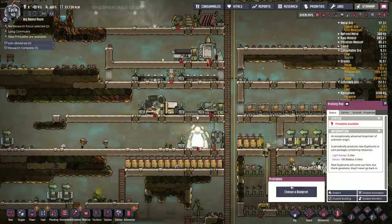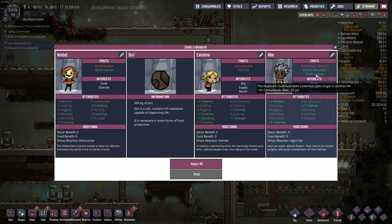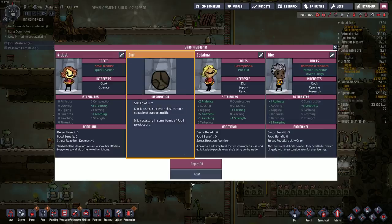Oh, we've got a blueprint here. Dirt. Any really good dupes? Diver's lungs — oh, bottomless stomach and diver's lungs. I'll stick with eight for now.